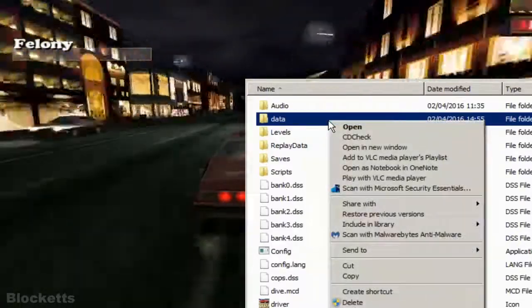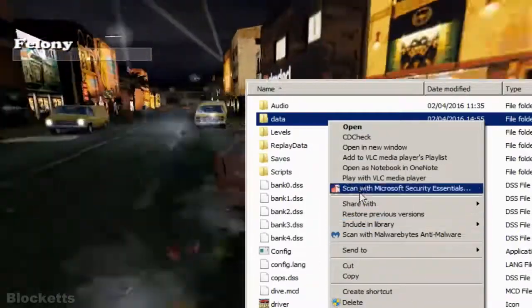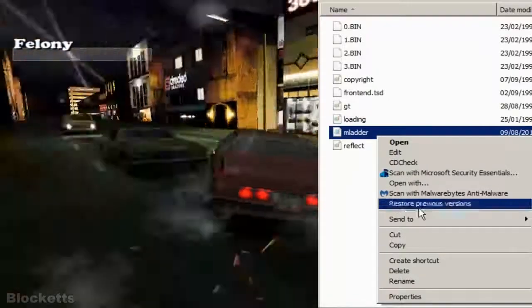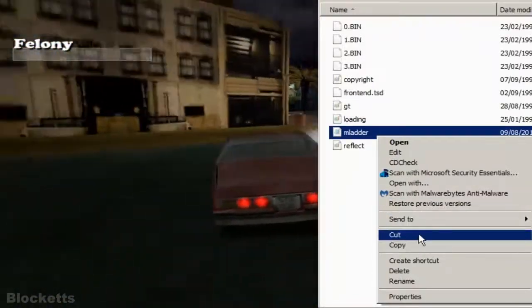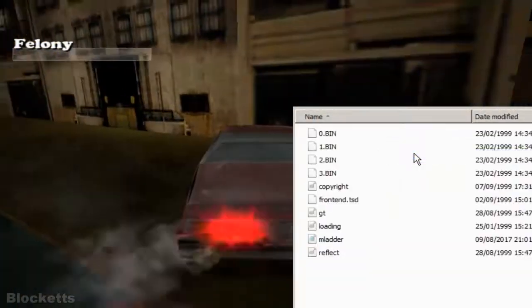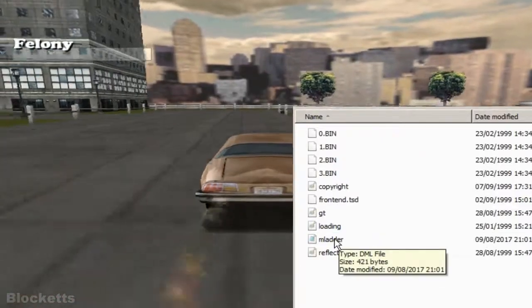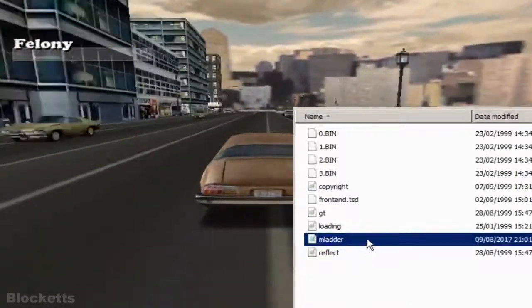What we want to do is copy the file elsewhere for safe keeping, so it doesn't get messed up. Then we open it via Edit — it's called the M Ladder, sort of like a mission ladder file.